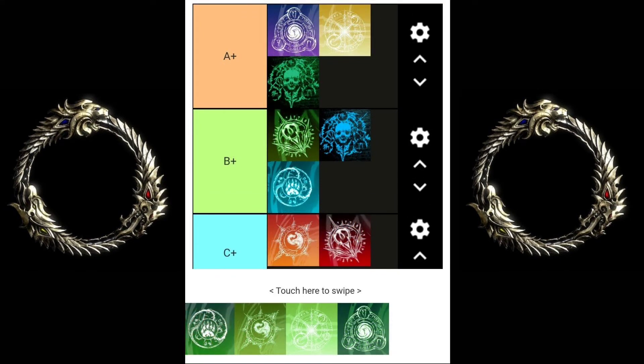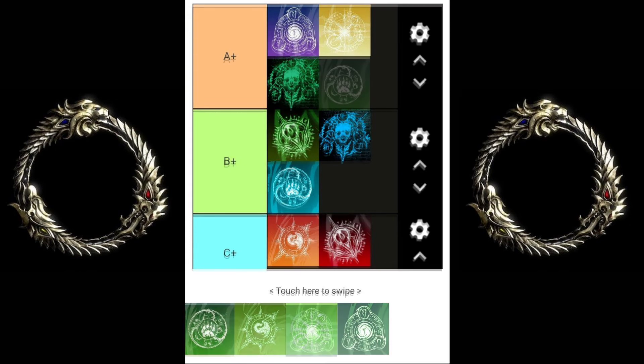Next is the Mag Warden — Magicka Warden. Warden in general is an easy class to learn: very tanky, outstanding heals, simple burst. But for the Mag Warden it's a little bit more difficult to understand the burst and get the right weapons for the right burst, so that's why I put it in B. Still very easy to learn and play, but you won't be as effective as on a Stam Warden as a new player.